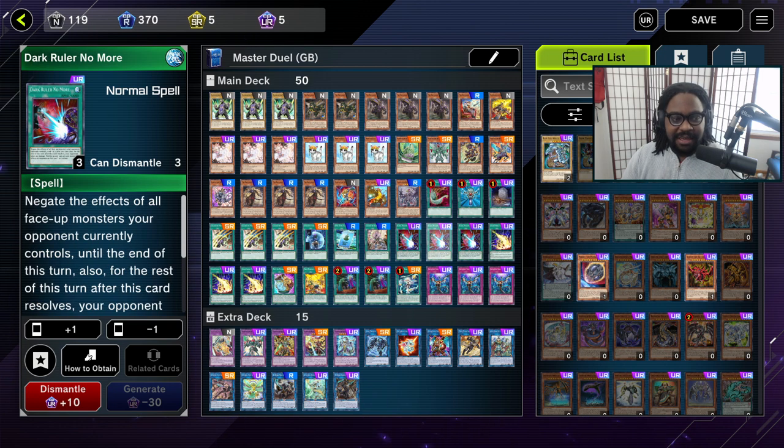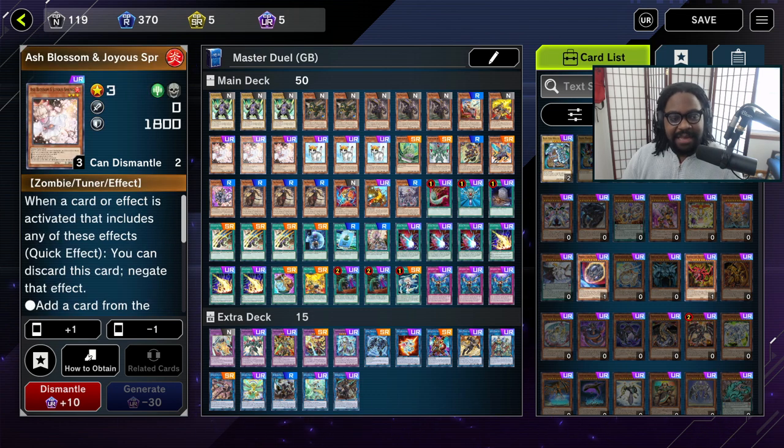We're running cards like Dark Ruler No More. I am using Ash Blossom in this deck, but I'm not using Max C because this deck is all gas, no breaks.